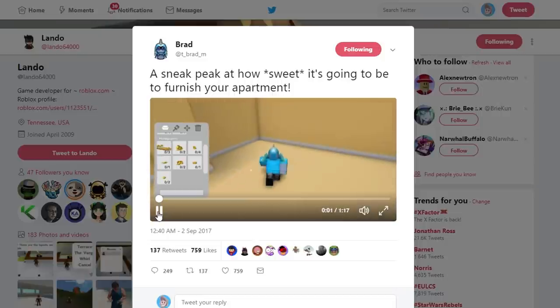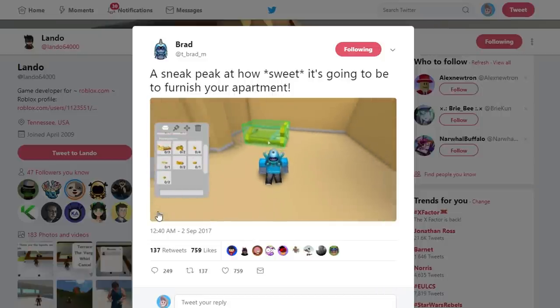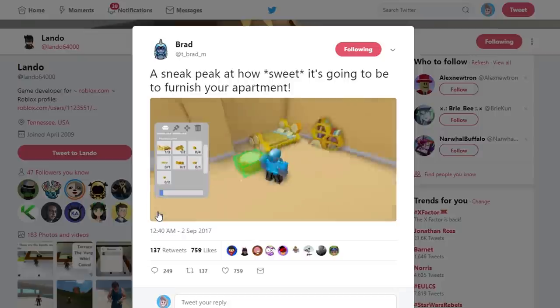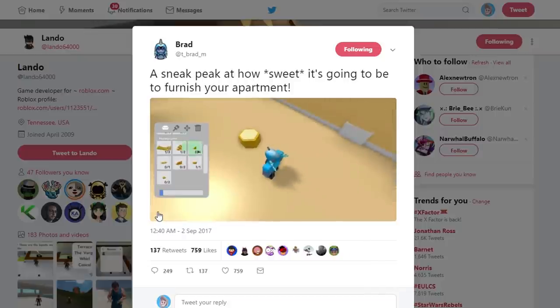So right now on screen you can actually see Tbradm's Twitter, and there he pops out this little side menu, and as you can see it has some kind of honeycombed furniture, which is very cool. I thought this was actually pretty cool — the way they've done honeycomb furniture, because you know, it kind of resembles Combee. I like the way they make furniture something to do with the Pokemon.